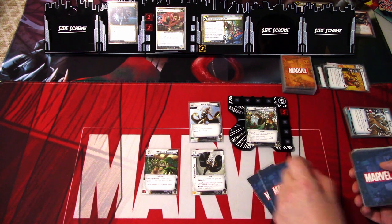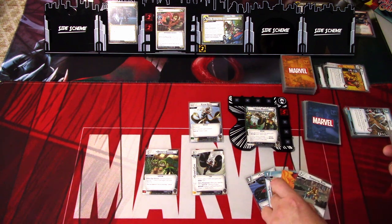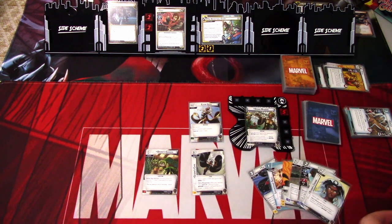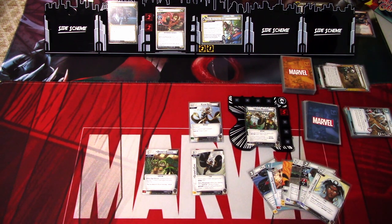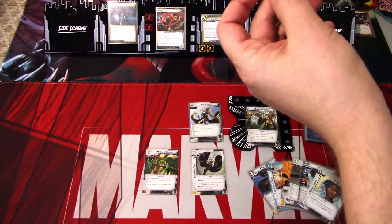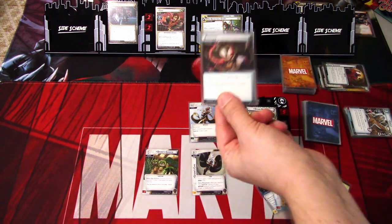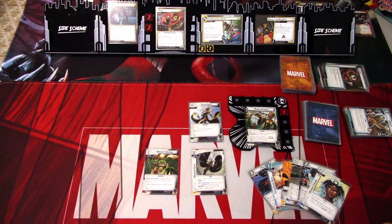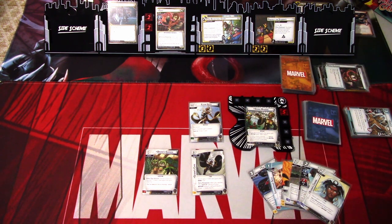We draw back up to six — we get X-Jet, Leadership Skill, Energy, Torrential Rain, Forge, and Storm's Crown. We go to the villain phase, add one threat to the main scheme. Toad schemes for two plus one, so we're at six. We get an encounter card — Almost Superior. Attach to a minion and give it a status card, otherwise these cards can search. We get Protect the Students and Indra — that's a bummer. That is that round.